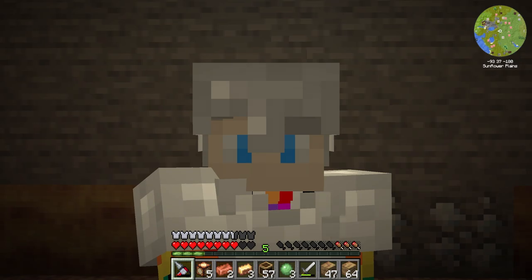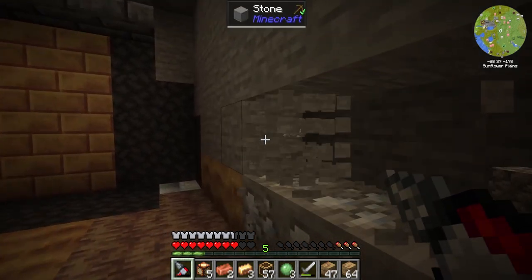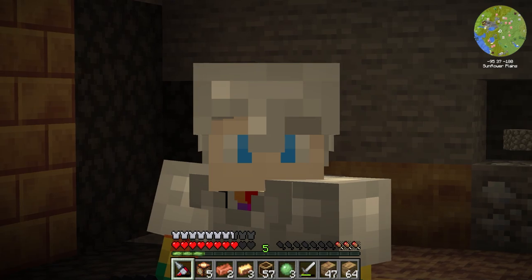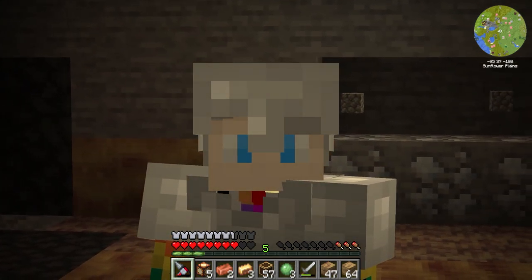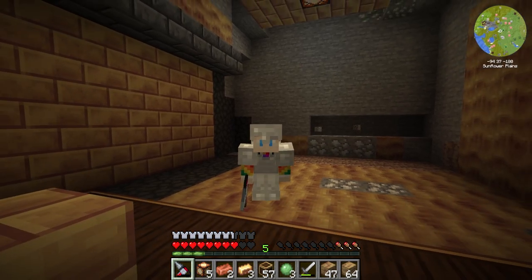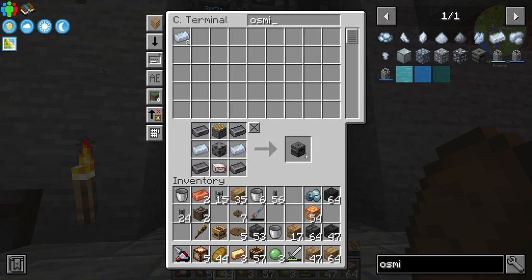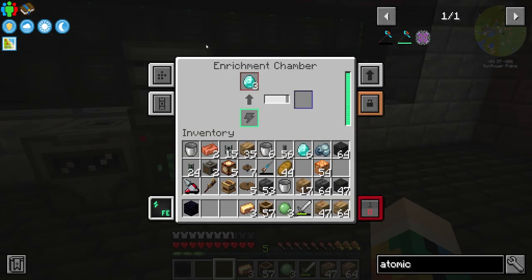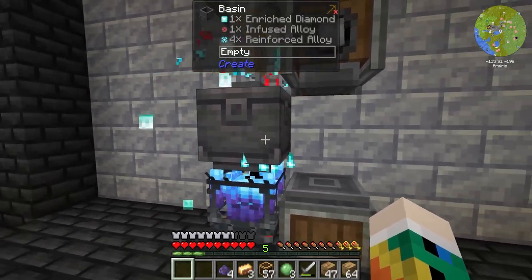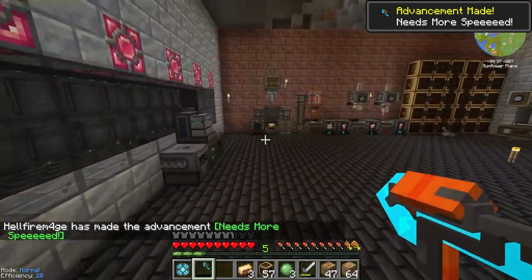I've just realized something — I've been digging this out using a flux bore, which takes a while to break blocks. Yes, I could put efficiency on it, but there's something much better that's actually accessible really early on, and that is the atomic disassembler. It turns out that's not that difficult to make. All we need is an osmium compressor — just a piston — then some refined obsidian dust and a few enriched diamonds, mixed together in a blaze burner that's been fed some blaze cakes, and just like that we have an atomic disassembler.